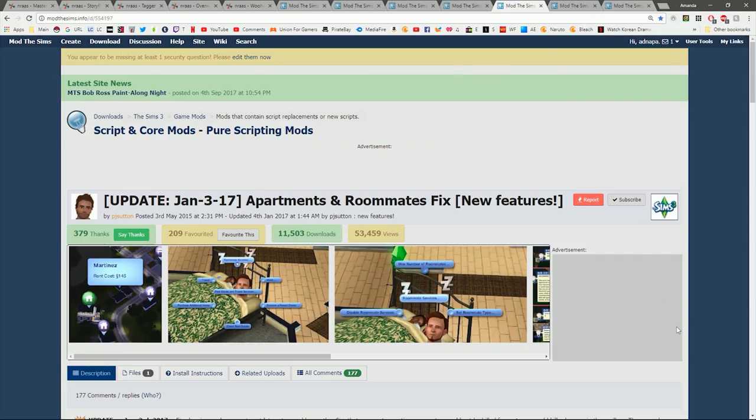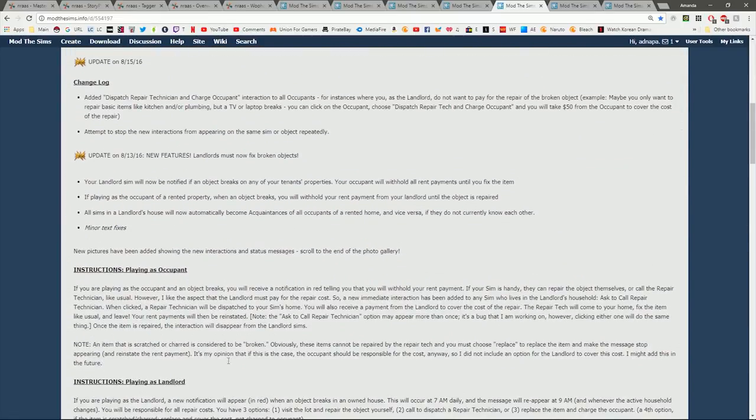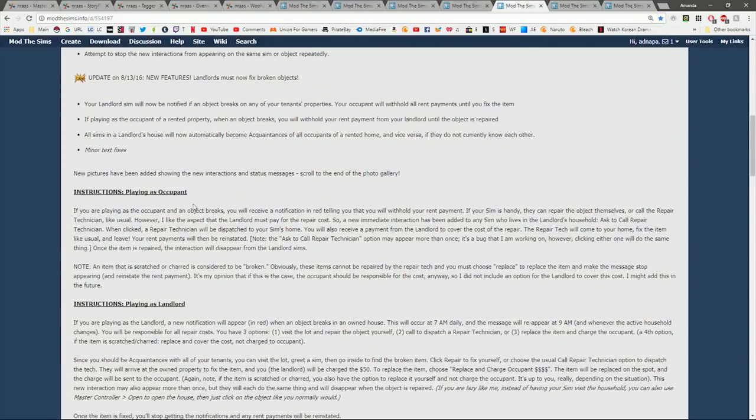The Apartment mod was originally installed to fix an issue with apartments — every time I lived in one, I didn't have the option to disable roommate service. Even though I dismissed all seven roommates every morning at 9 a.m., they'd all come back as different sims. This mod fixed that glitch. It also adds a feature to play as an occupant or as a landlord — as an occupant you can call your landlord to fix broken appliances for free, while as a landlord you have to pay for repairs yourself.